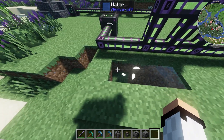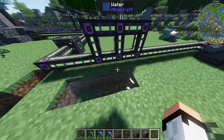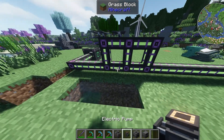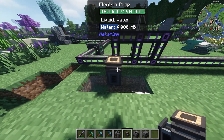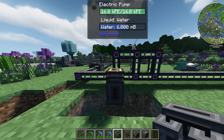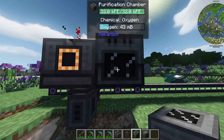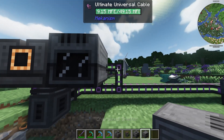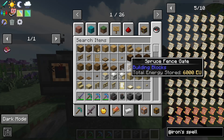To set this up you need water and electricity. I recommend a simple three-by-one line of water — it works perfectly. Connect the pump to electricity and it'll start pulling in water. On top of that, place the electrolytic separator, then the purification chamber, and then some kind of smelter to smelt the resources.